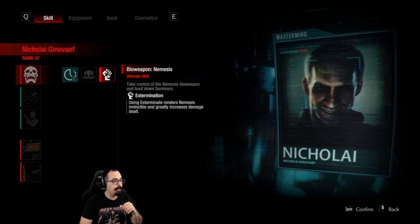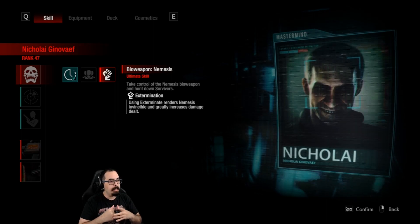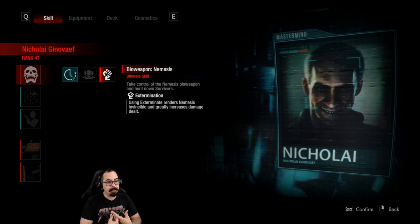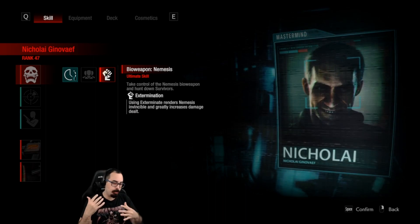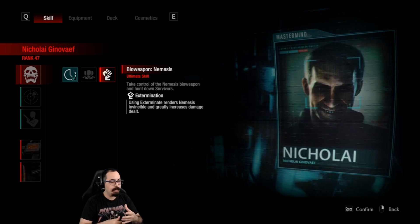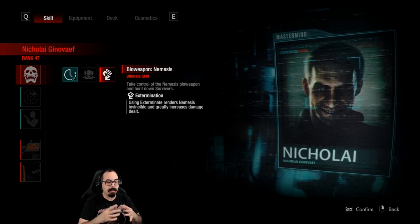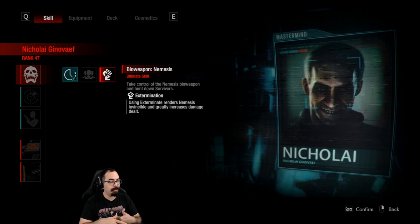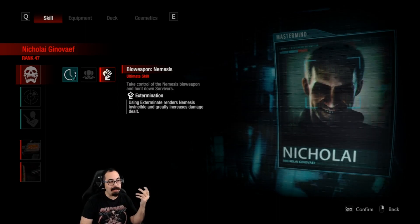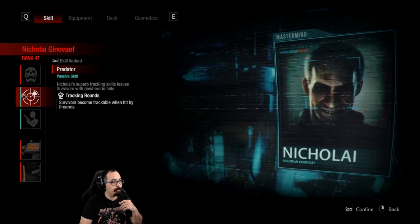Finally we have Nikolai — when he uses Extermination, he renders Nemesis invincible and greatly increases the damage dealt by Extermination, which I believe is the rocket launcher. It's fantastic that Nemesis cannot be harmed during this, but I don't know if a flashbang still affects it — that's something I still need to test out.